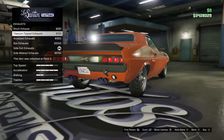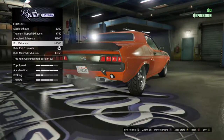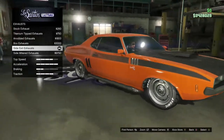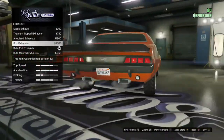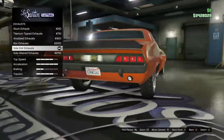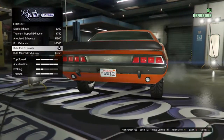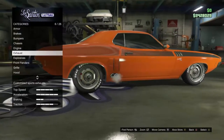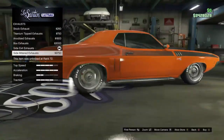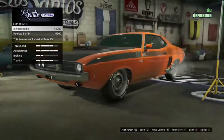Exhaust options include stock, titanium, boxed, and side exhausts. The side exhausts actually fill in the little gaps on the bottom of the car so you don't get random empty spaces, which is pretty cool. There are two different side exhaust options, though I'm not a huge fan of them on this particular car.